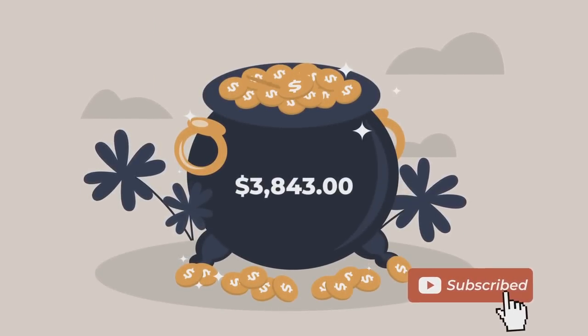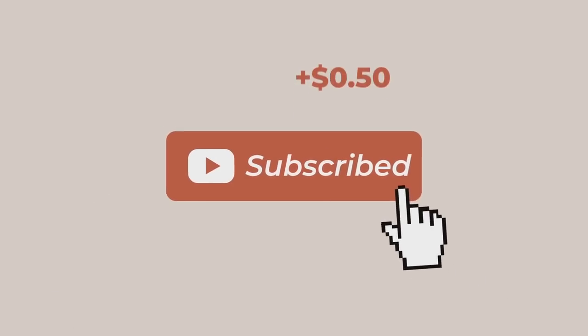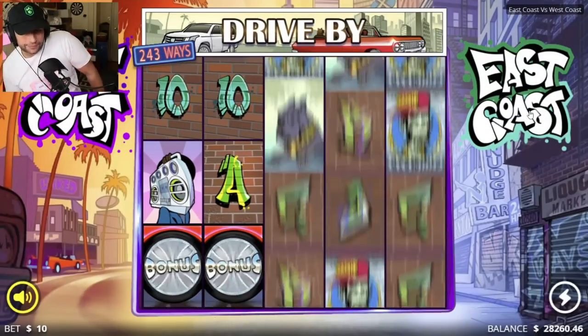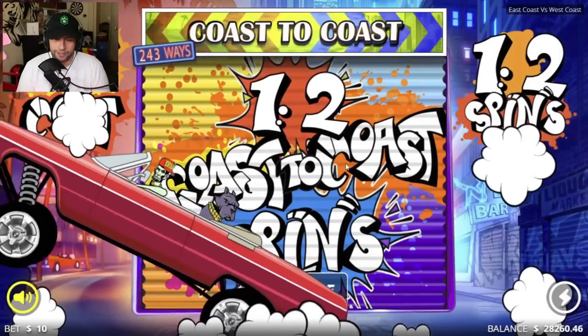East Coast vs West Coast by No Limit City — this was actually one of the bigger wins we had on the last video, so I'm pretty excited. Every subscriber I gain, I'll add 50 cents to a pot at the end of the month and give it away to a random subscriber. A five thousand dollar bonus buy — the super bonus is gonna be around 420 because that's closest. 420 on ten dollar spins, let's see what happens.